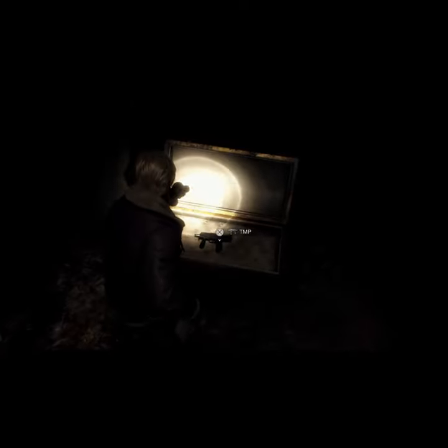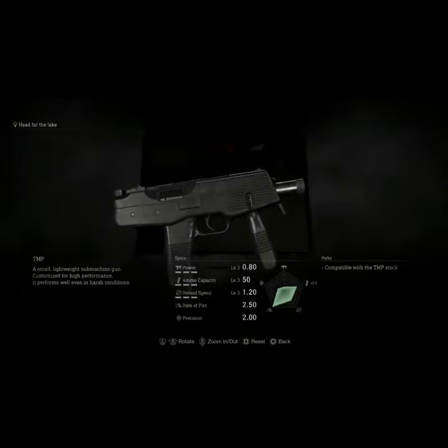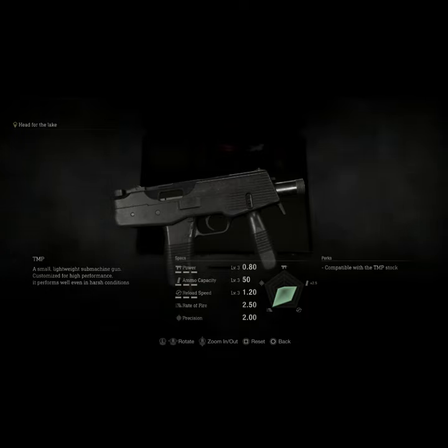Once down here, there's going to be a chest and multiple barrels. Go ahead and get the items out of the barrels, search the chest, and you're going to find the fully upgraded TMP as well as the kitchen knife, a bunch of ammo, and other loot. Once you discover the fully upgraded TMP, you'll have it for the remainder of the demo playthroughs.